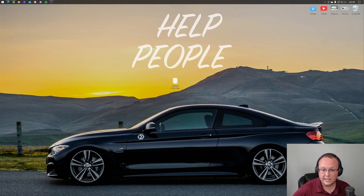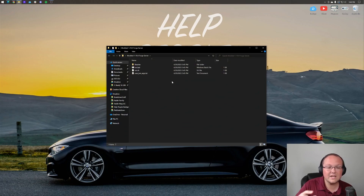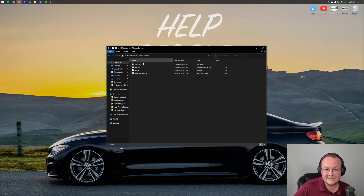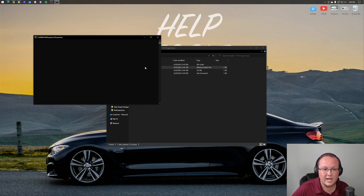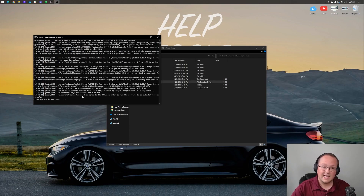Moving back to working on our server, let's open up the server folder we created. In here we can see a run.bat file, run.sh, user jvm args, and libraries. Luckily, making a Forge server is even easier now because before you had to create all of this yourself. Now all you've got to do is just double click on run.bat. When you do that, it's going to start downloading — but it's going to fail because you need to agree to the EULA.